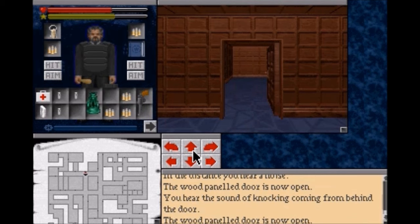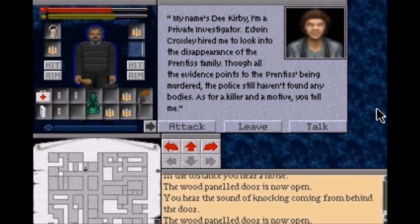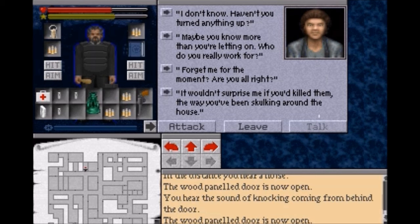There's someone. "What can I do for you? Make it quick, because I don't want to hang around this joint any longer than I have to." "Who are you?" "My name is D. Kirby, a private investigator. Edwin Croxley hired me to look into the disappearance of the Prentiss family. Although all the evidence points to the Prentiss being murdered, the police still haven't found any bodies. As for a killer or a motive, you tell me." "I don't know anything." "Maybe you know more than you're letting on. Forget me for a moment - are you alright?" Yeah, let's go with that one - let's be kind of polite with this poor woman.